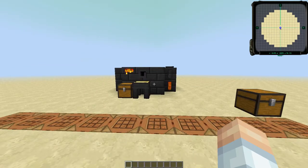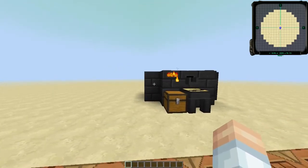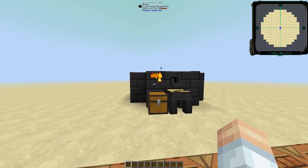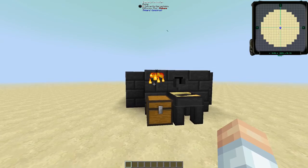By the time you're starting to use steel, you're probably late early game or early mid-game, and so you should have one of these contraptions already set up in your base. If you don't know what this is, this is a Tinker's Construct smeltry. If you're not sure how to build one or you don't have one, you should see a card show up on screen right about now for a tutorial on a basic smeltry.